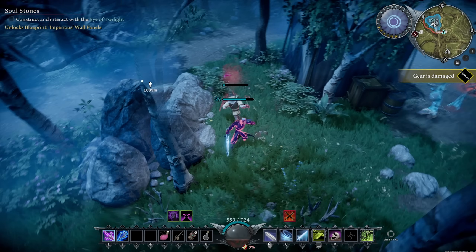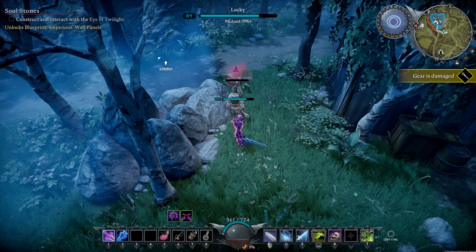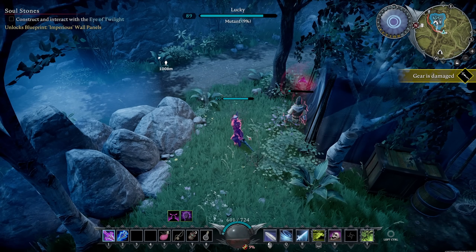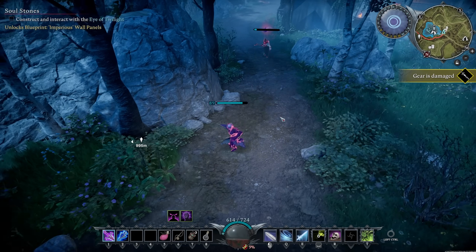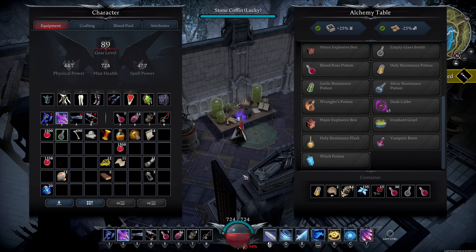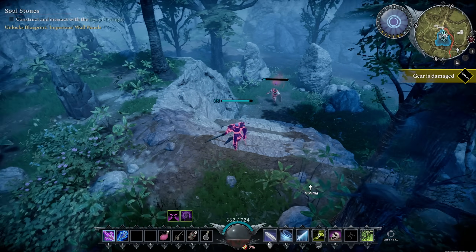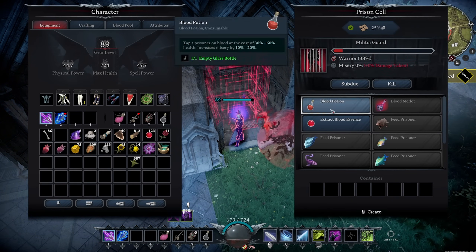There's also an item craftable at the alchemy station — it summons a swarm of bats that picks them up and carries them straight to your empty prison cell so you don't have to run them all the way back. Come back, go to the prison cell, click imprison, and now they're your prisoner. You can then do several things with them — the most important is blood potion, which lets you take their blood without killing them, at the cost of 30 to 60% of their health.